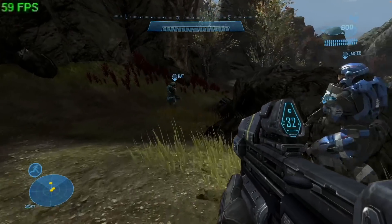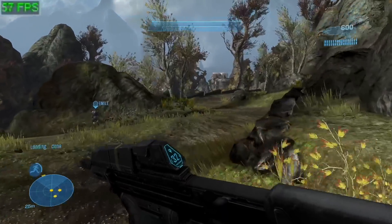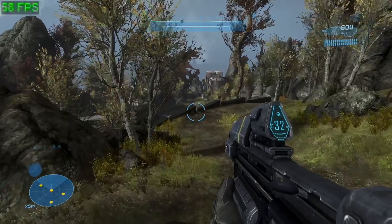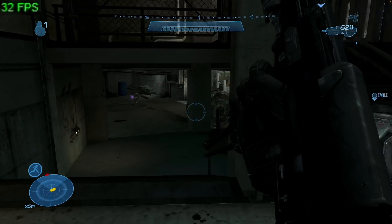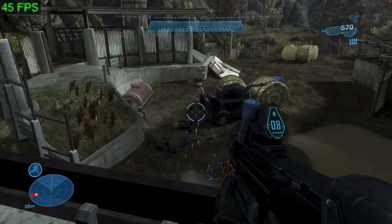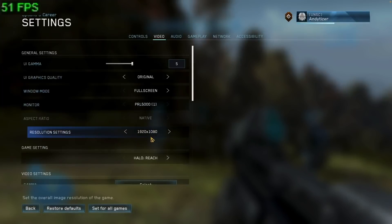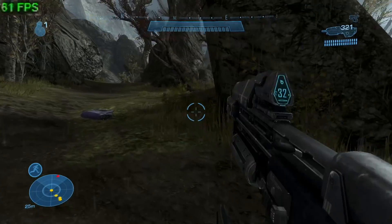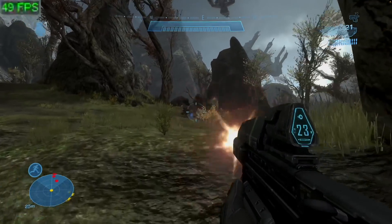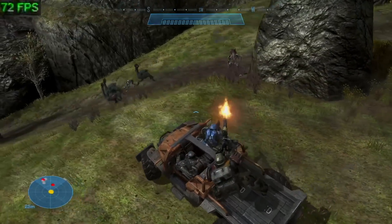So next up is Halo Reach, which is also part of the Master Chief Collection. Historically, this game has never worked on Crossover before, but it has been playable through Parallels. However, when I tested it last on my M1 MacBook Air, we had some bugs related to the speed — the game was running a little bit too fast for some reason. This seems to be running pretty much perfectly on the M1 Max chip. I'm running this at 1080p with the graphics settings turned down to the lowest. I definitely describe this game as being very playable. The main issue is that we don't have access to multiplayer at the moment, but I'll be testing this out in the future.